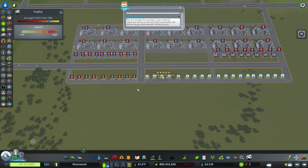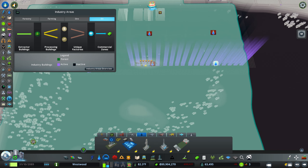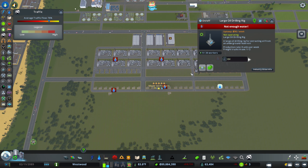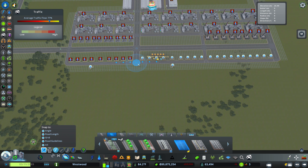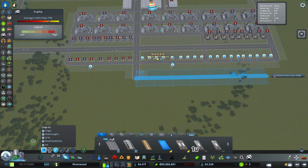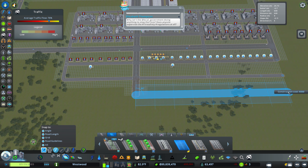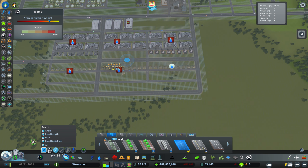We'll just keep everything nice and symmetrical as best we can. Come out another 500 — that's not a collector, it's a local road. Bring that local road in, bring that local road across — and then this will be where our next collector goes for our next big section of our oil industry.